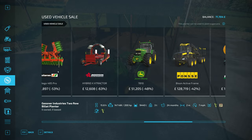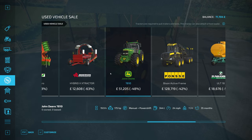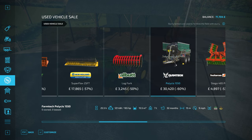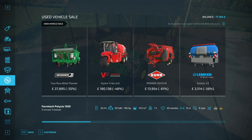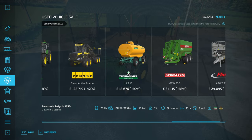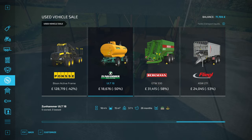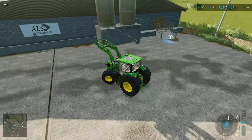Quick check in the used vehicle sales. Nice tractor, 175 horsepower - not too much of an upgrade though, to be fair. There would be a slurry spreader in there, wouldn't it? I don't think there's anything else we really need. Right, we'll get back to the yard.